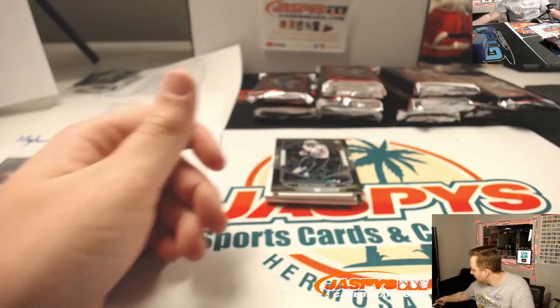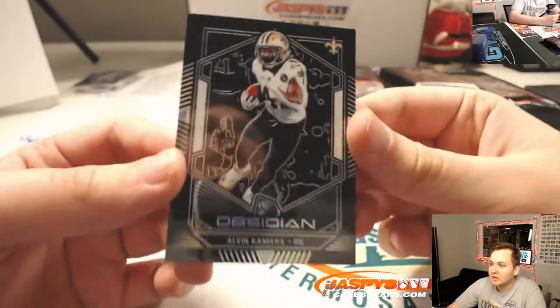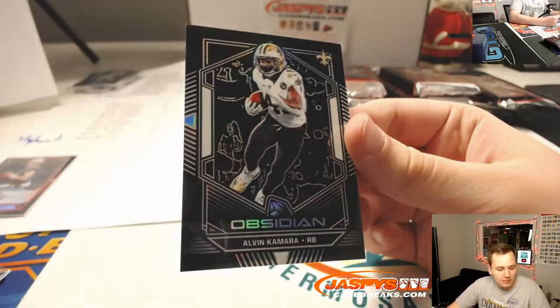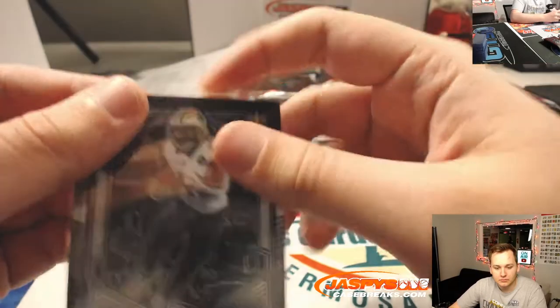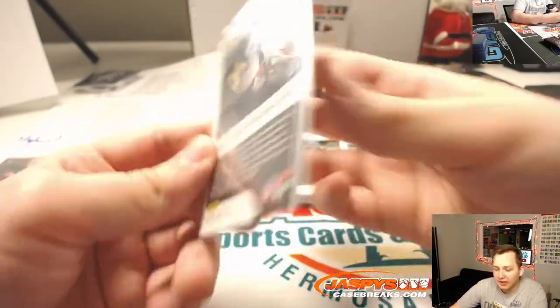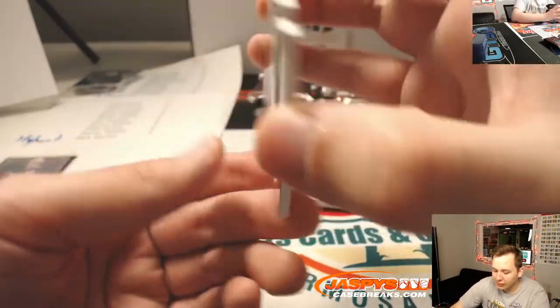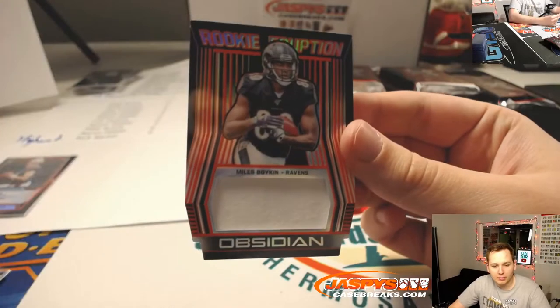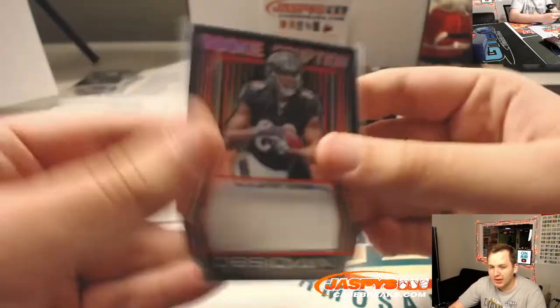Redskins is a number block — that is a 19 number block — goes out to the three spot and Daniel Festerman. Joe Namath purple for the Jets — Jets 19 number block, 30 out of 75, zero Aaron. Can this whole box sweep for the number blocks? Aaron Donald — no, Rams get this one — that's Aaron Salinas, a red Donald two of five. There you go, that was the first box.